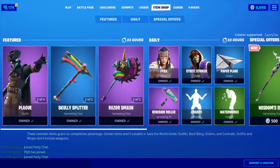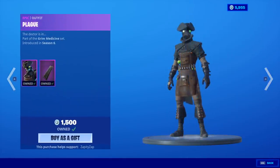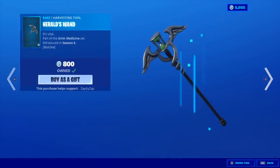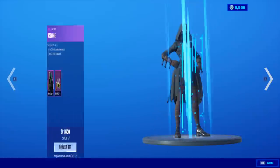What is this shop? Scourge is back with the back bling Arcanum. Plague is back with the back bling Dismal Cape, the Herald's Wand, and the Lamplight Glider. What is this shop?